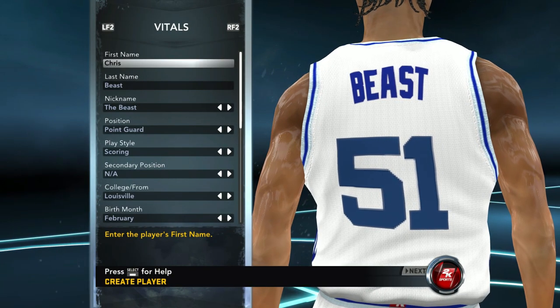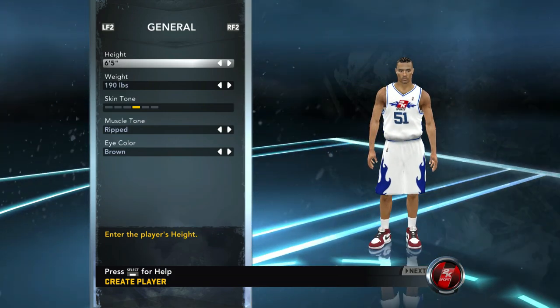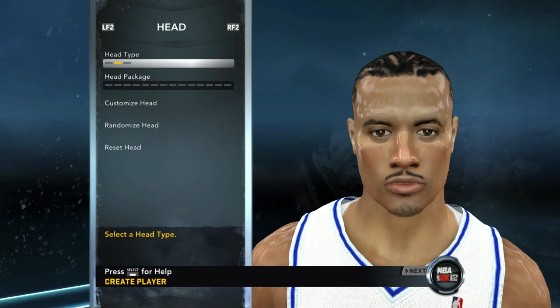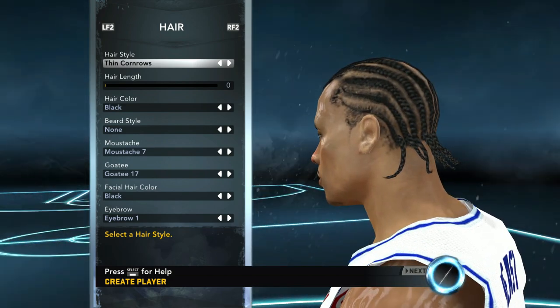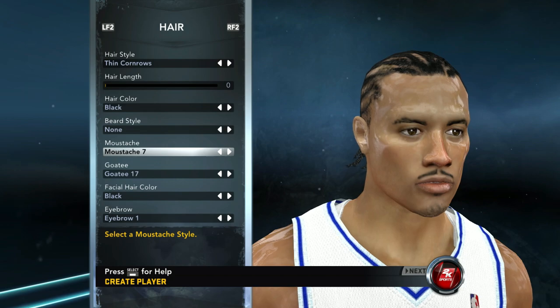All right, y'all. We are here with the creation of Chris Beast. We went with the height of 6'5", just like in the Next Gen series. Y'all can see we rocking the braids, the 2K12 braids.